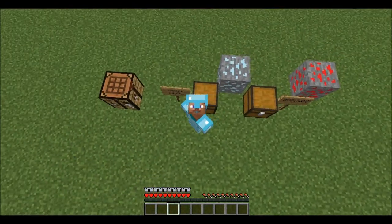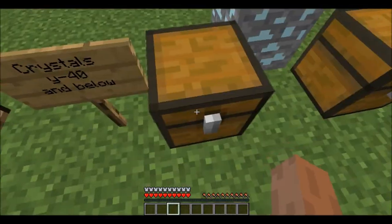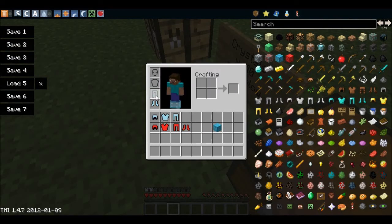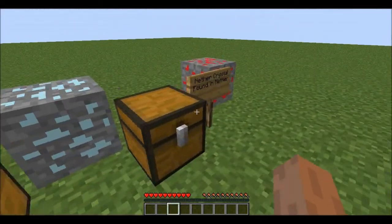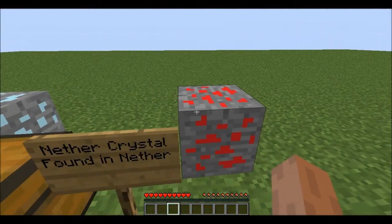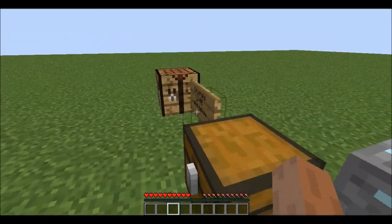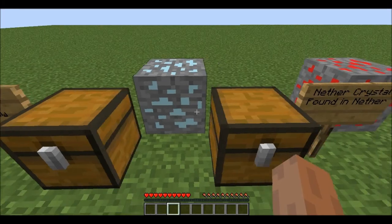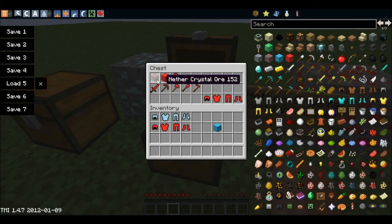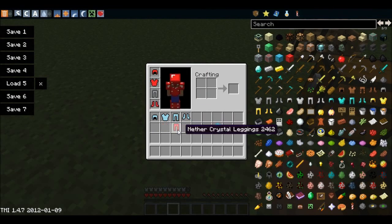It is completely stronger than diamond tools or diamond armor. The next set is the Nether Crystal, and it's found in the nether. This is what it looks like, and it's extremely rare to find, but the cool thing about it is that it's actually stronger than the crystals and stronger than diamonds. This is what the block looks like, the ore, the tool set, and the armor set, which I'm also going to put on so you can see how it looks.